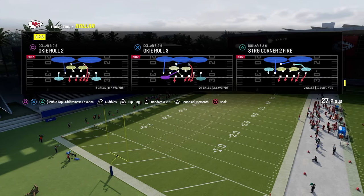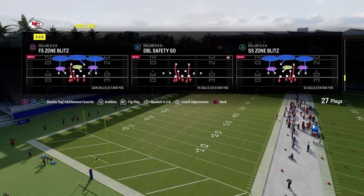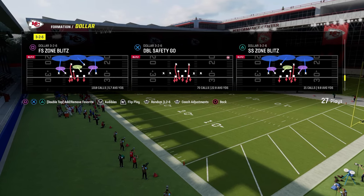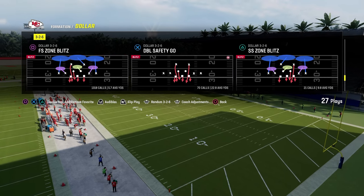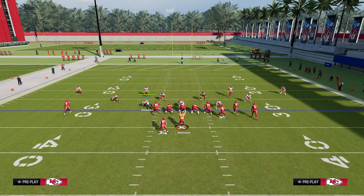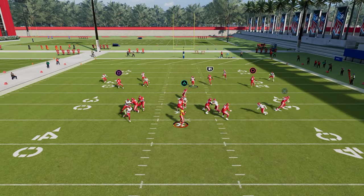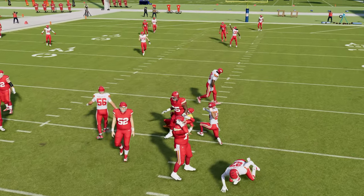We're going to come out in the play Double Safety Go. The reason we're doing this is because it's going to put the safeties into the box, which are going to make those D-linemen play significantly better and make the blitz come in a little bit better. It's also going to align our slot corners in an optimal position for blitzing in Madden 24. So we come out in Double Safety Go, immediately audible to DB Fire, take your user and stand about right here, hold left trigger, and you're going to get these edge rushers off the edge. Pretty simple and very, very consistent.